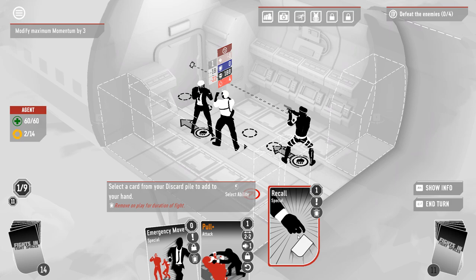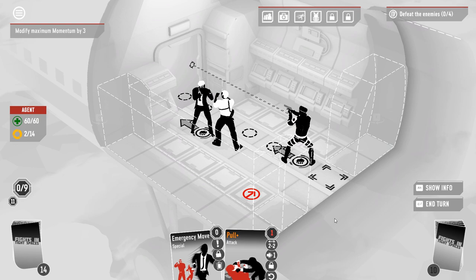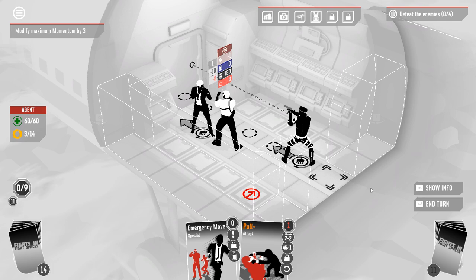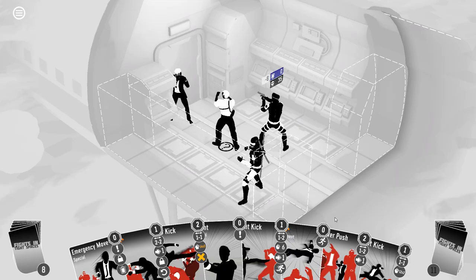I figured hook kick was the way to break the dodge there, because I don't think we need any more momentum since we got our momentum booster off already. I'm not 100% sure I was right about that, but it felt like doubling up on the bleed was probably a more significant play. He's gonna bleed for so much now.